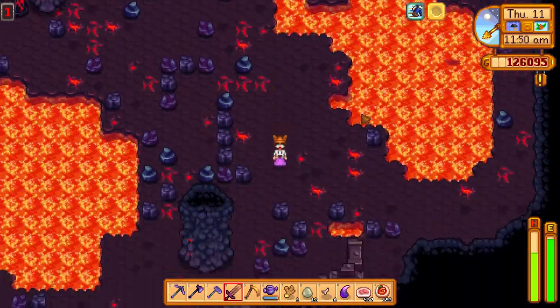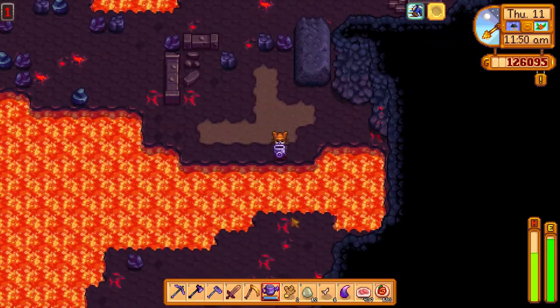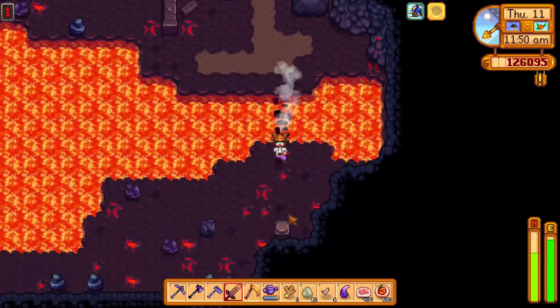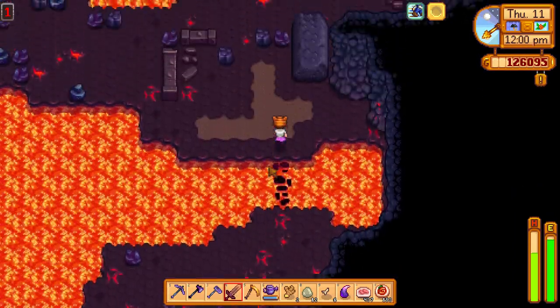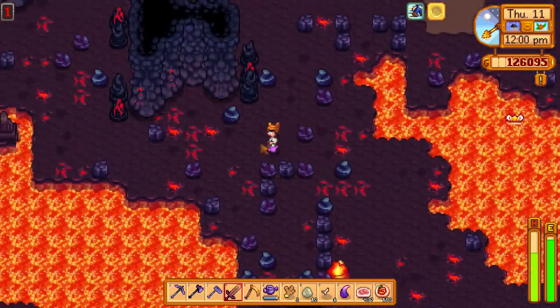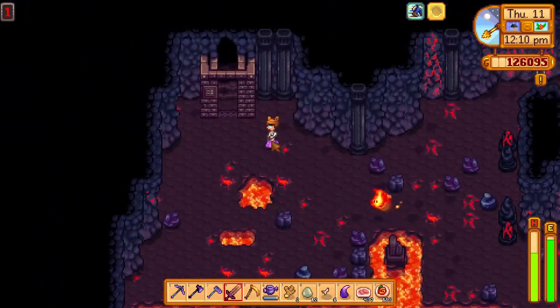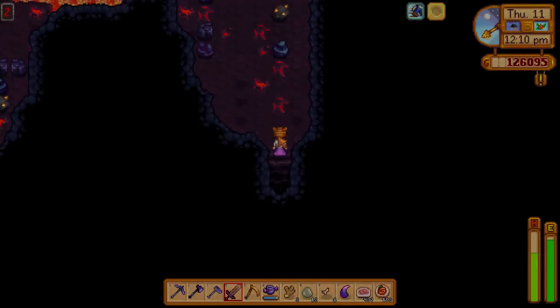I've been looking for a while in this level. Turns out the button is over the lava at the bottom right corner. Isn't that crazy, everyone? You think you have explored everything, but then you have to make a bridge on an island in the bottom right corner, which will open the door in the top left corner. Very hard to find the way.